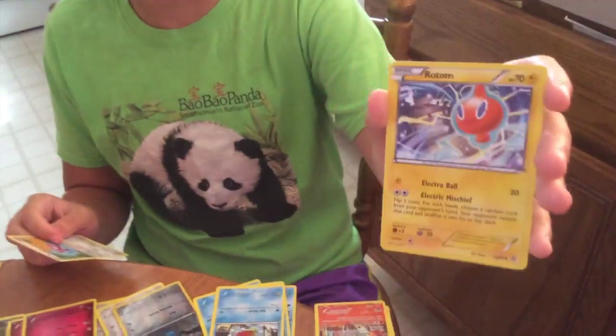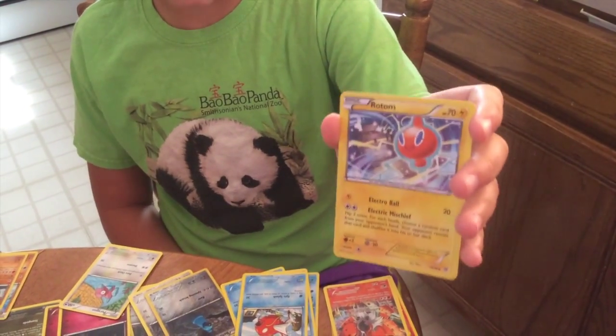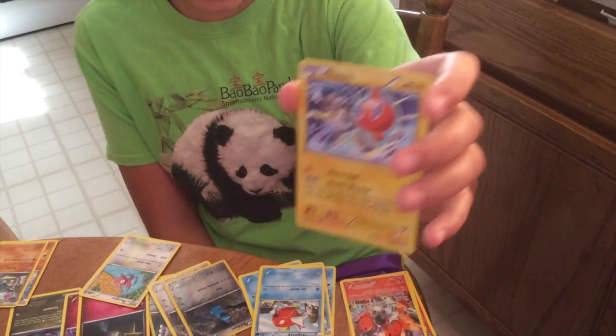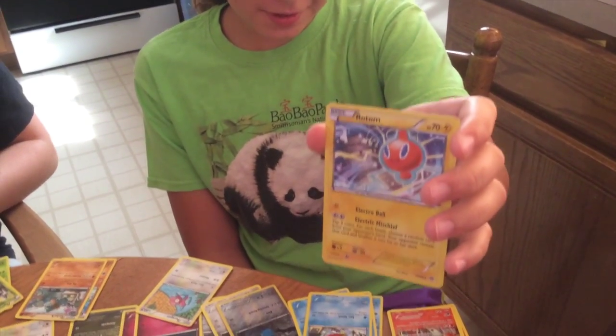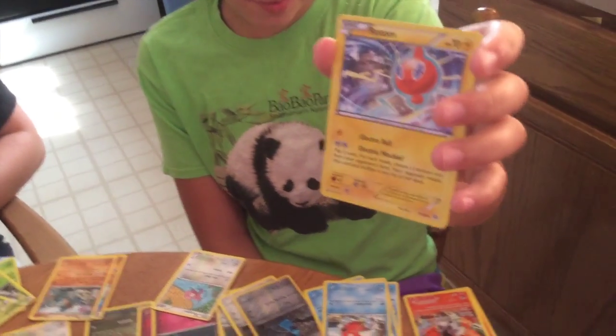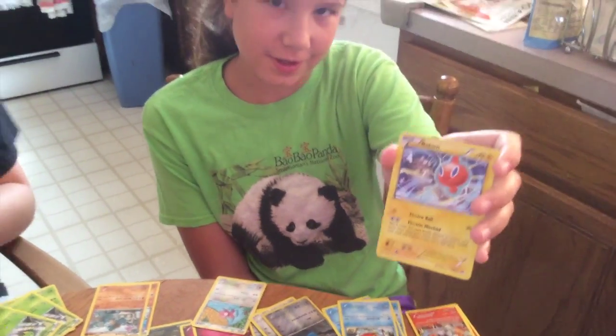There's a new Rotom — its first attack, Electro Ball, does 20 damage for one Electric Energy. The second attack for two of any energy has you flip three coins, and for each heads you choose a random card from your opponent's hand, they reveal it, and shuffle it into their deck.